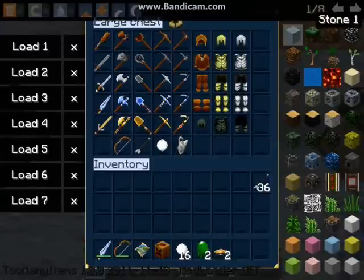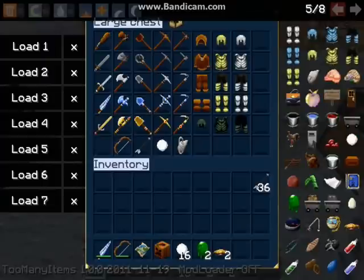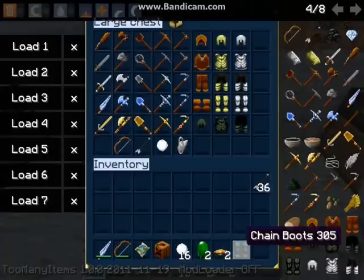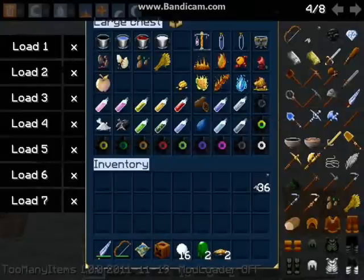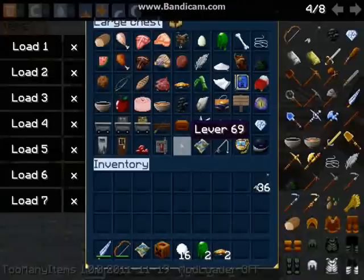Here we have most of the items, which are all finished — that's pretty nice. Let me fix something here because I keep forgetting to put the chain boots in there. Sorry about this. Here we have more items — the golden apple looks nice. Everything else is really bright, shiny, and good.